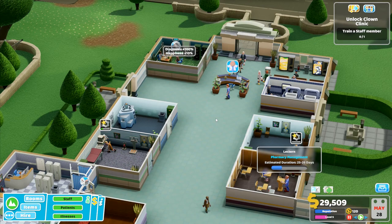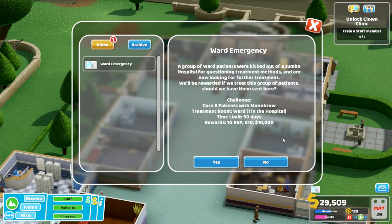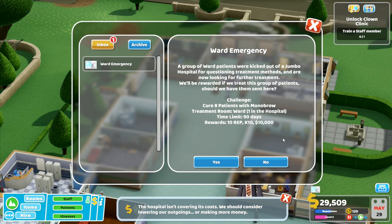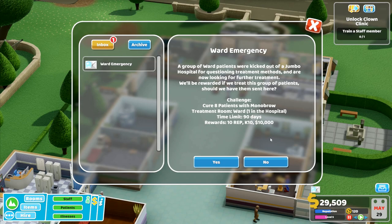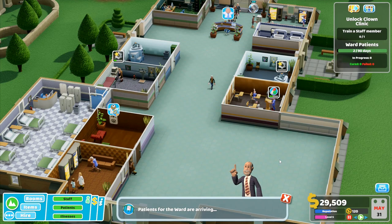Our docs have discovered a new illness - Pan's Lab: involuntary attachment to kitchen utensils, caused by extremely low levels of culinary skill. The pan must be carefully removed with a massive magnet. It will cost 20,000 to build. Also, a group of ward patients were kicked out of a jumbo hospital for questioning treatment methods and are now looking for further treatment. Challenge: cure eight patients with monobrow treatment room in the hospital, time limit 90 days. Patients now arriving for the ward.